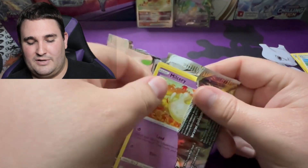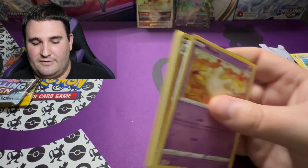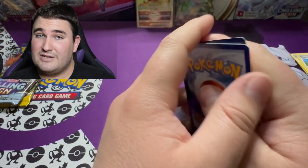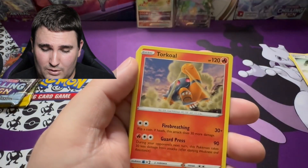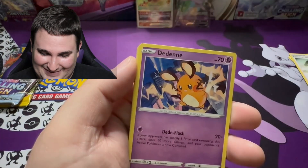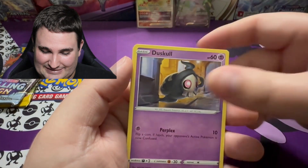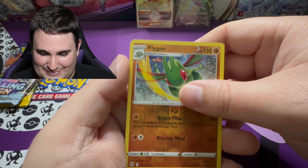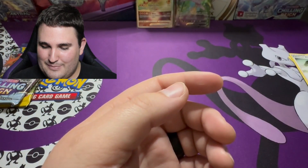This is pack number two for Brilliant Stars for this bonus opening. Code card going out to y'all. We've got the V-Star Marker — everyone's favorite. Clang, Cynthia's Ambition, Togepi, Milcery. Cubchoo — could we get another Charizard? Dedenne, Farfetch'd, Duskull. We've got Flygon looking cool for the Reverse Holo and into... nope, it's not going to be a Charizard. But it will, in fact, be a Clefable. Not a bad way to end that.